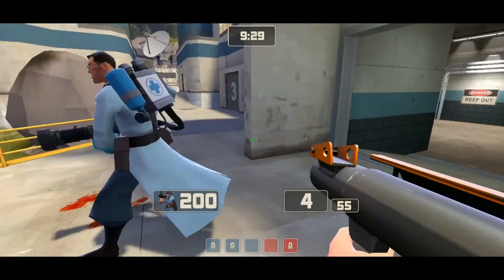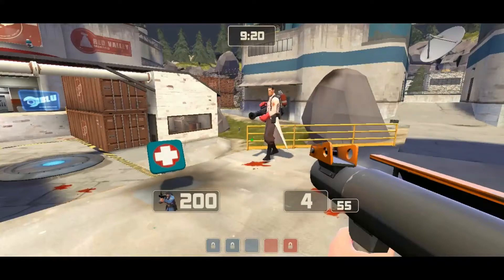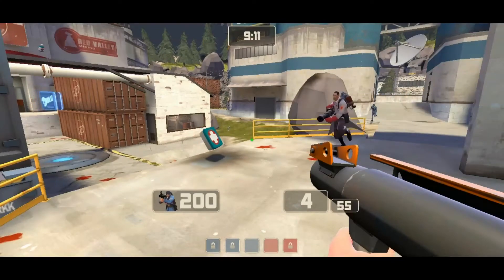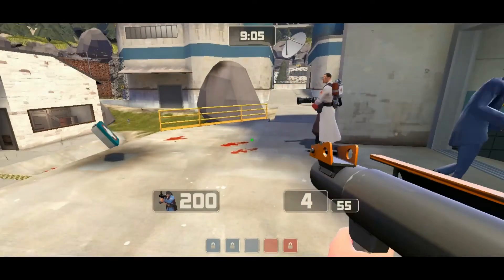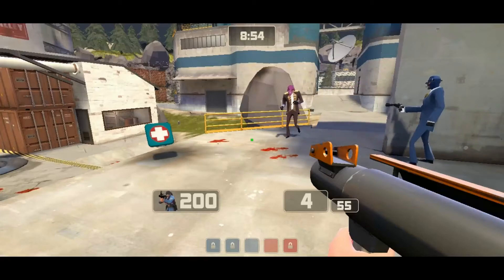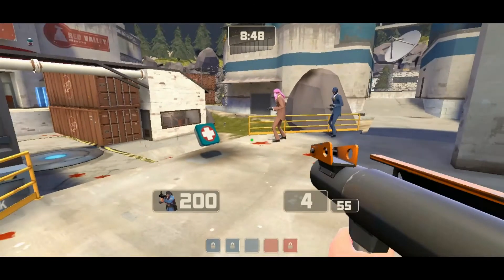Another tactic: wait for your medic to get Uber, then as a spy disguised as medic, do a fake run out — like you're trying to push but you die. But you're really Dead Ringing and leaving. So they think medic is down, they push, and then you push out with their medic. It's a really nasty tactic. Sort of like faking a Heavy death. If you can fake it — Heavy, Demoman, Pyro — it can really mess with a team's mind.